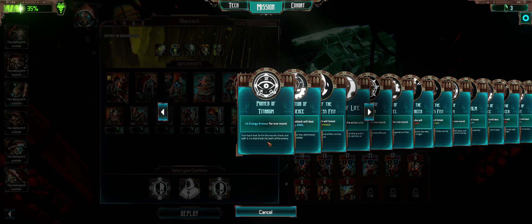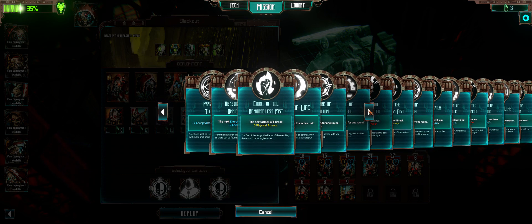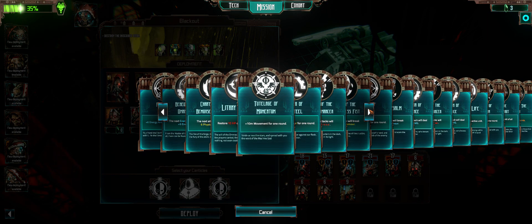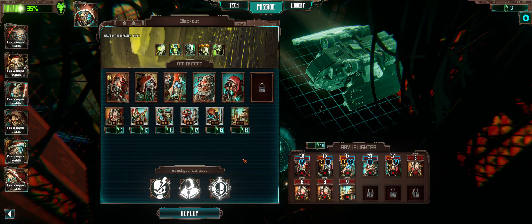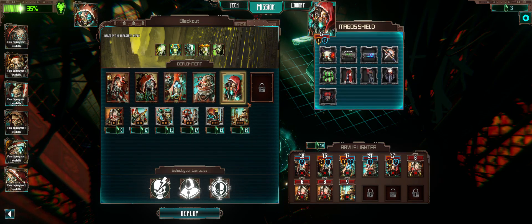Six energy armor for one round. Next attack will do extra energy damage. Next energy attack will do extra damage. The next six attacks will ignore all armor — that seems very useful, especially if I can use it an extra time with my Shield Tech Priest.